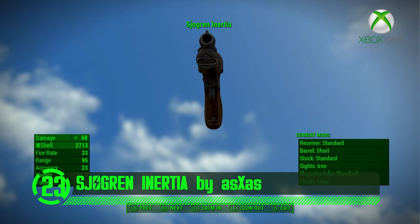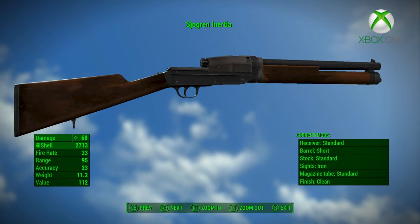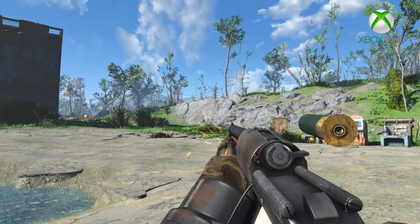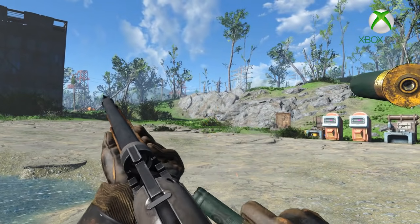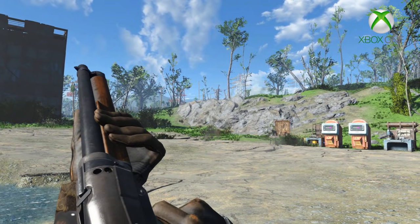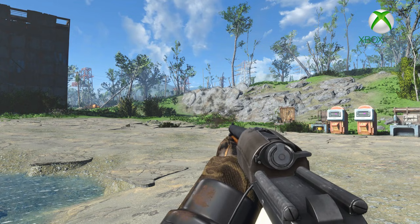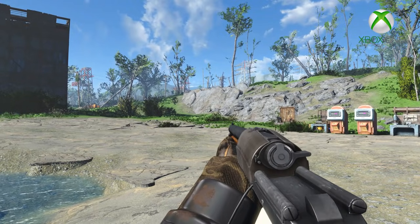This weapon reminds me of my high school prom date, in that my high school prom date tried to kill me with a shotgun. Oh, to be young again. She wasn't perfect, and maybe she was a little crazy, but boy could she dance. I should have guessed she'd try to kill me at some point because there were a lot of red flags. Like, for starters, she had a shotgun. And also, when I asked her to go to prom, she said yes. This mod adds the Sjogren Inertia to Fallout 4, which is one of the most unique-looking shotguns I've ever seen. It's got all its own custom meshes, textures, and animations and it looks absolutely incredible in the game.